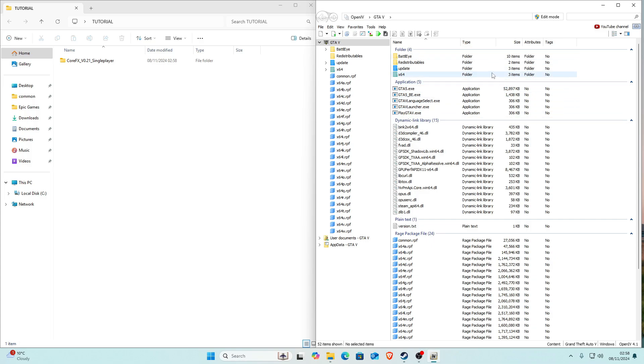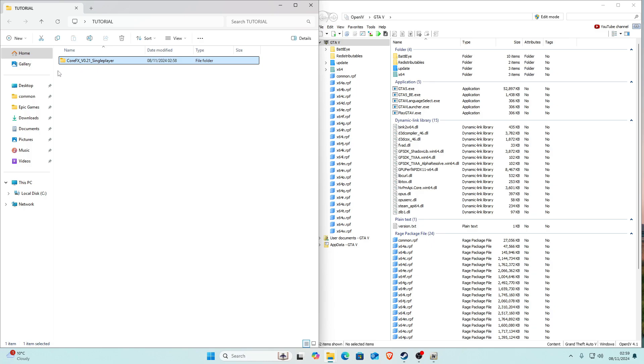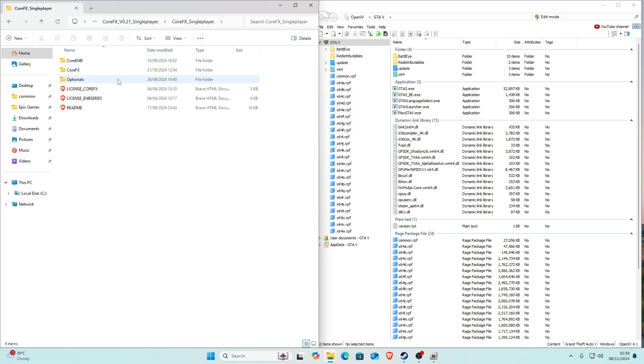Once you've extracted it, we're going to need OpenIV. Go ahead and open OpenIV — I've also done a tutorial on how to install OpenIV, so if you don't have it I'll link that in the description. Once you've got OpenIV open and CoreFX extracted, you should see a folder called CoreFX with the version and 'single player.' Open that file, then open the folder called 'corefx_single_player.'